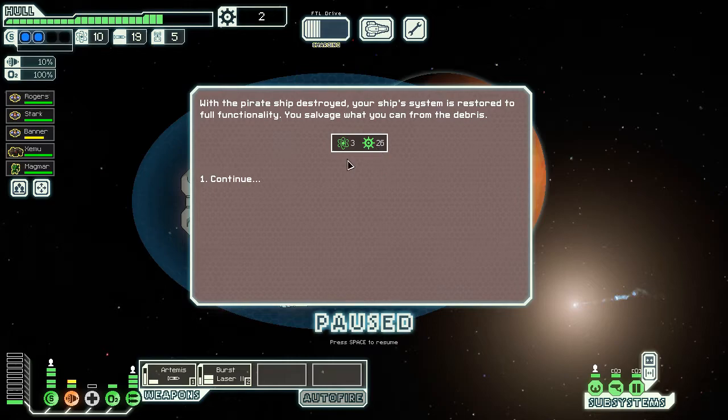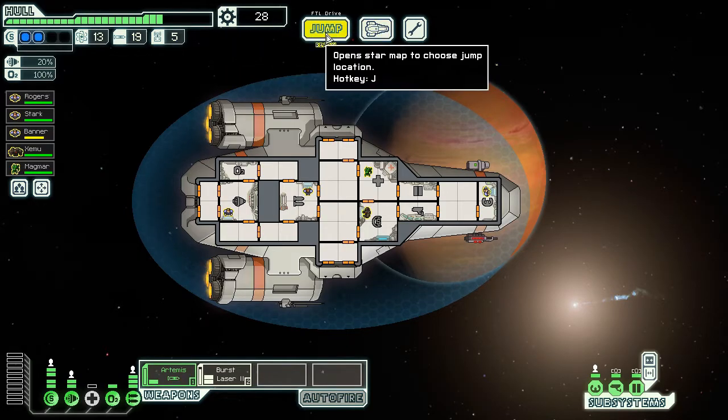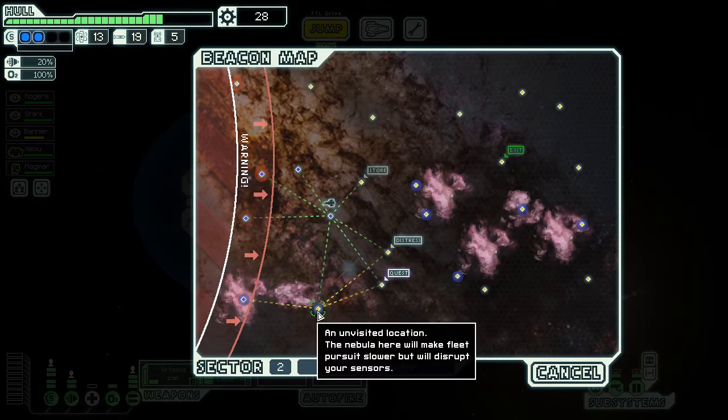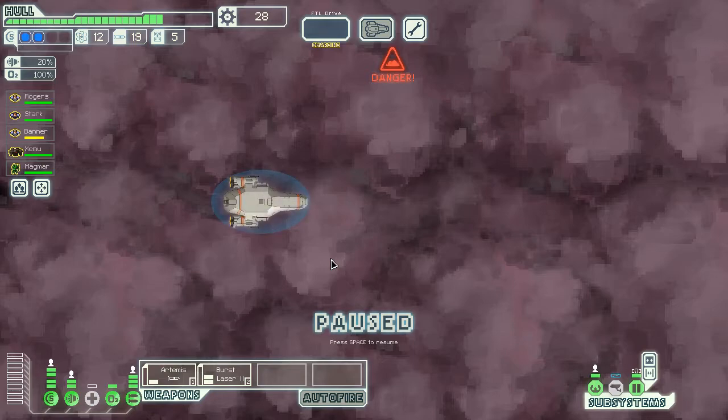26 scrap and three fuel — I will definitely take that. Very nice. We're going to go here. Lots of distress beacons up here. I don't think we're going to be able to make it to that store. A little disappointing, but that's okay.